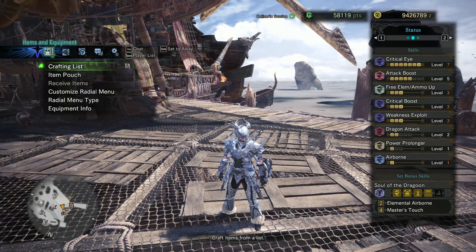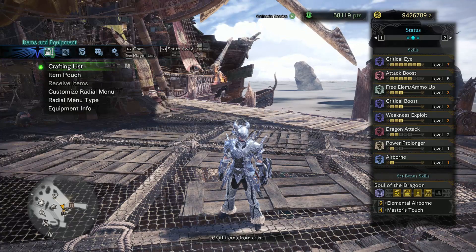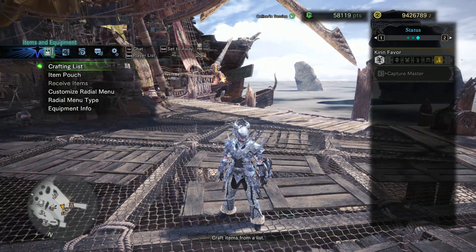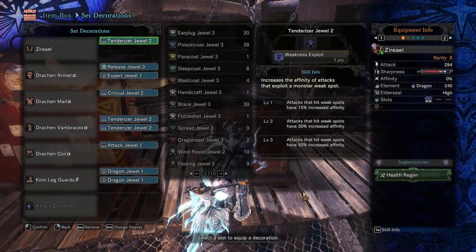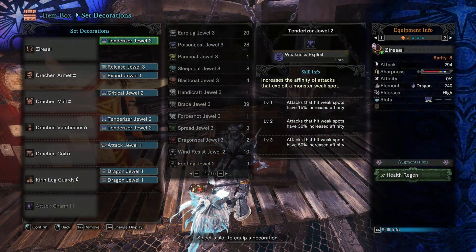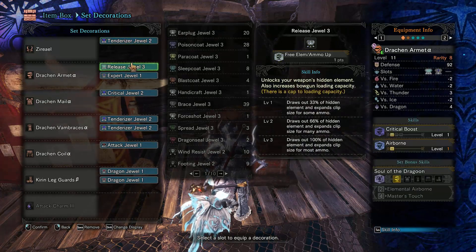It's essentially a better version of the Detimation Claws as it has the same amount of damage, the same affinity, but it has white sharpness, high elder seals — same as the Detimation Claws — and it also has double the dragon element.